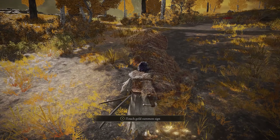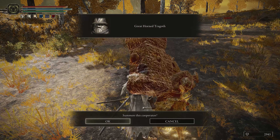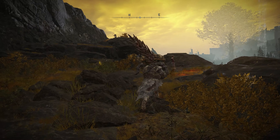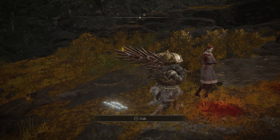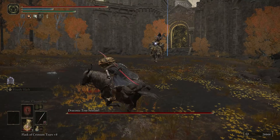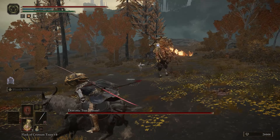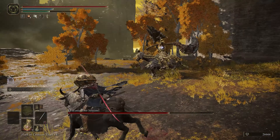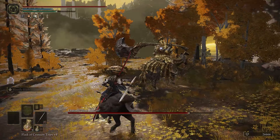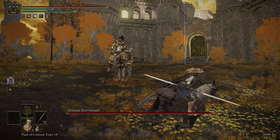As for NPCs that can help you win this fight, Great Horned Tragoth should be available to summon near the Stake of Marika, or depending on how far along you are in her questline, you may also be able to summon Millicent here as well. In the Draconic Tree Sentinel's first phase, he'll try to smash you with his giant mace, crush or swipe at you with his giant great shield, or just let his horse try to stomp you into the ground. The horse will also attempt to launch a fireball into your face.